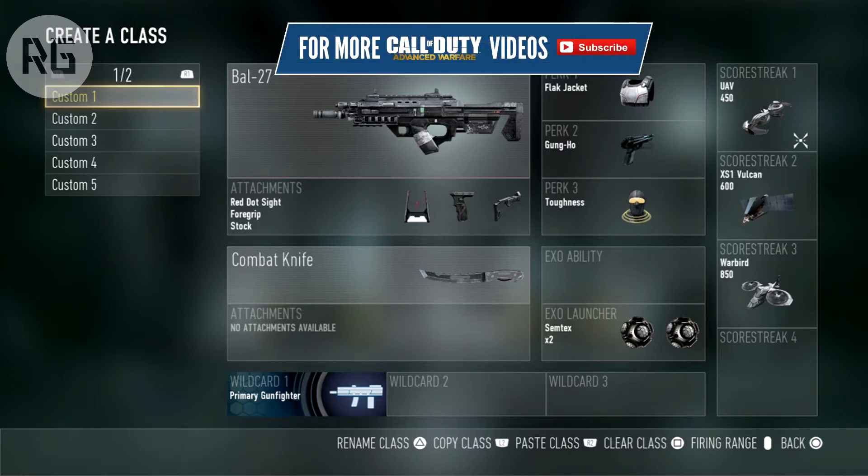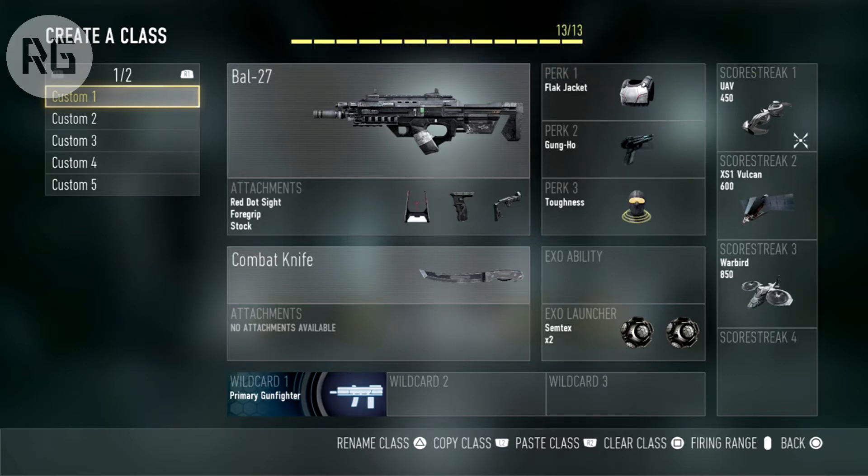Your class setup will also help you get kills. My favorite class at the moment is the BAL-27. I like it set up a specific way, but you might like it differently with different perks. This is what suits me and helps me get kills. If you're a sniper, make that class — or if you prefer SMGs or LMGs, whatever suits you best.